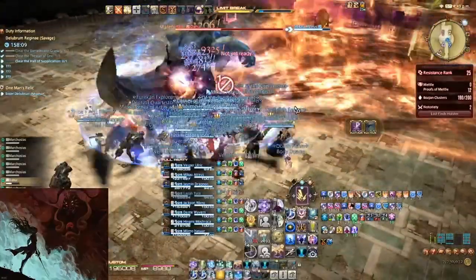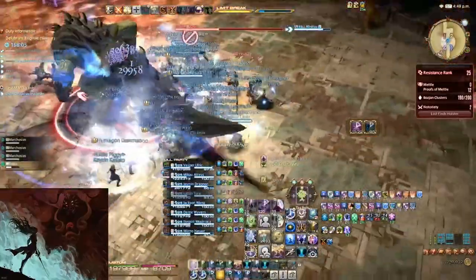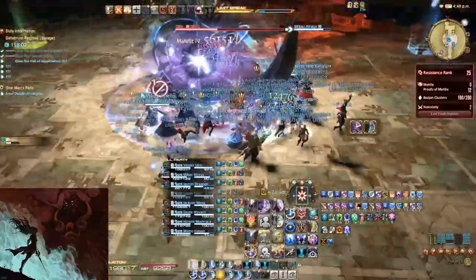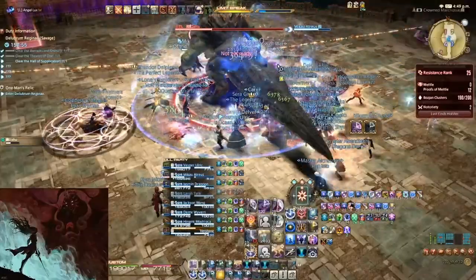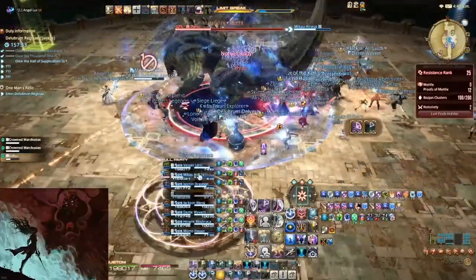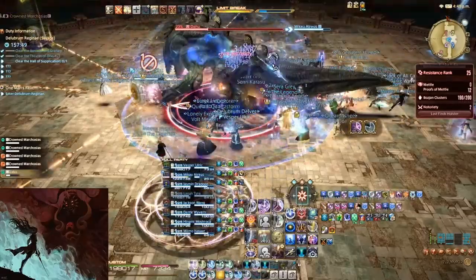Dahu will then cast Fire Breath again — the conical AoE — but now he will be rotating. Adds will then spawn into the arena and tether onto the main tank. Everyone can AoE these down while the main tank uses their cooldowns.